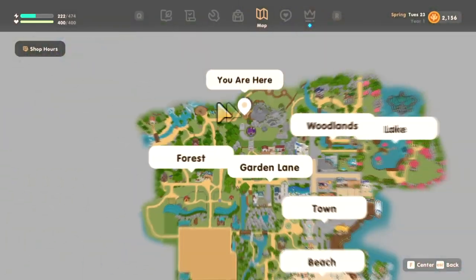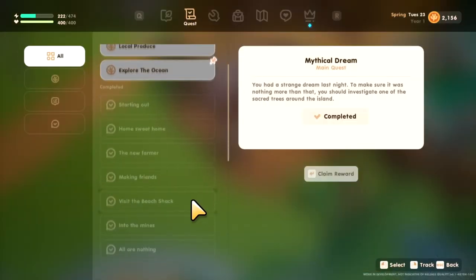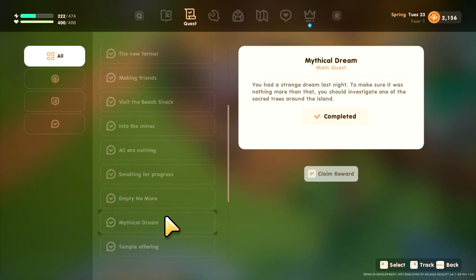Alright, so the Hot Springs is right here on the map. You have to do a certain quest in order to activate it. I believe it's this Mystic one — Mystic Dream.